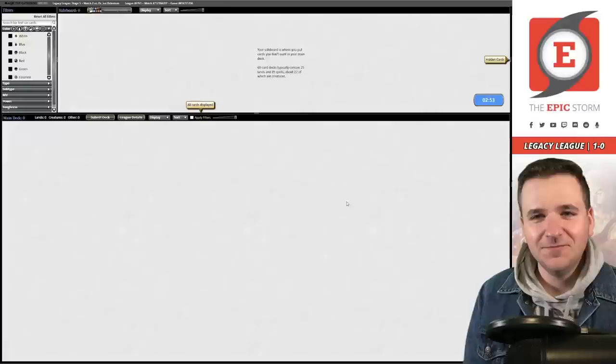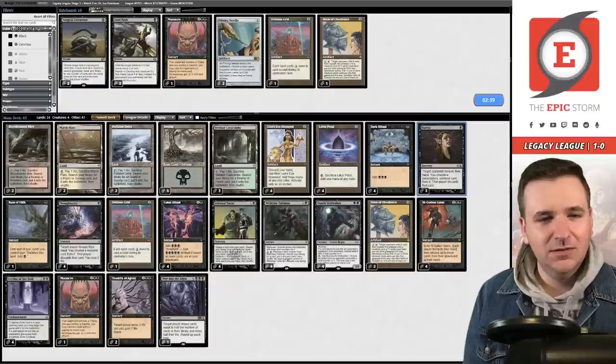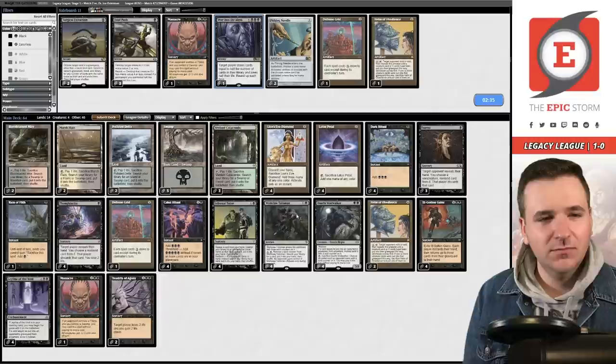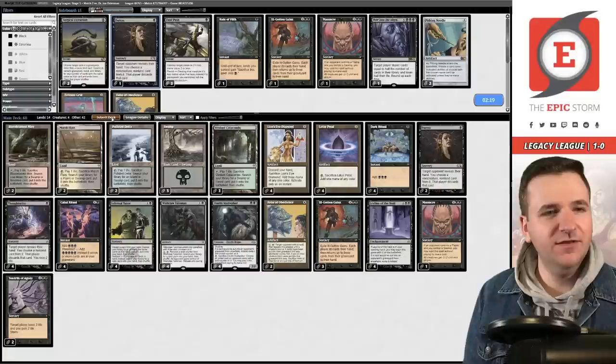Board in the Dauthi Voidwalker, board in one Massacre just in case. Board out the Peer Into the Abyss. It's so hard boarding in the Dauthis because there are so many slots. Maybe one Ill-Gotten Gains, maybe one Duress. Let's try this — not really sure what they're playing but this gives us a little bit of everything.